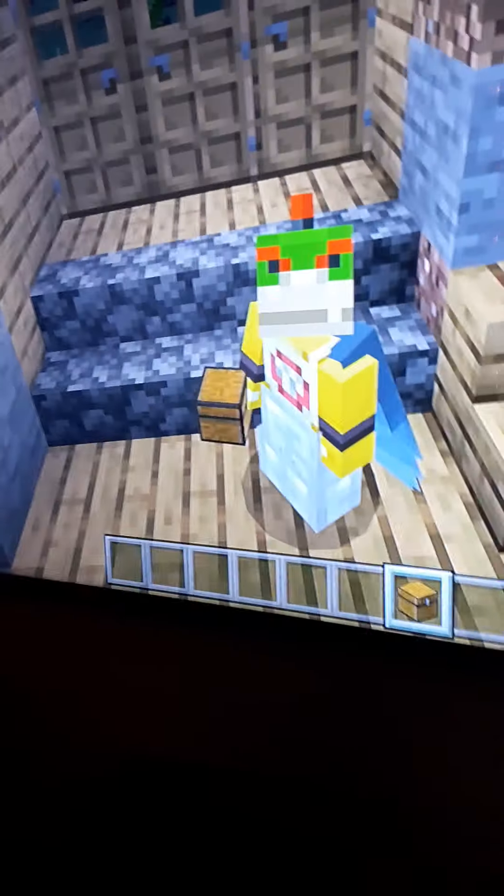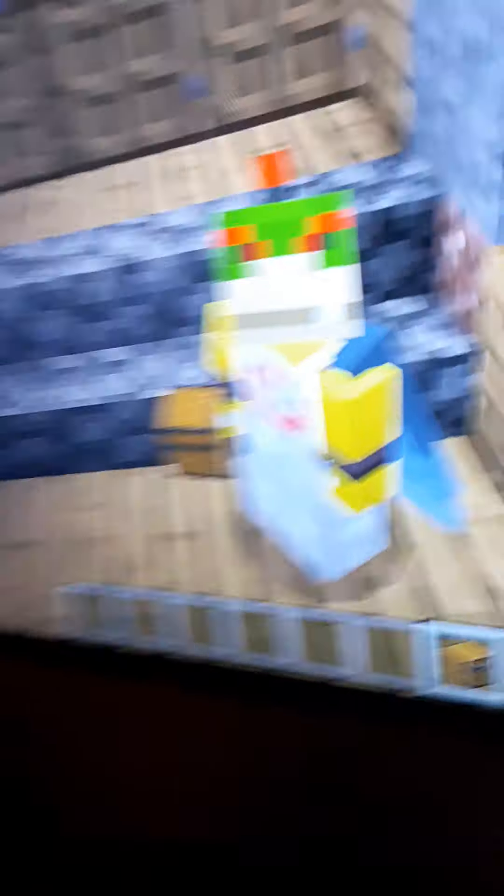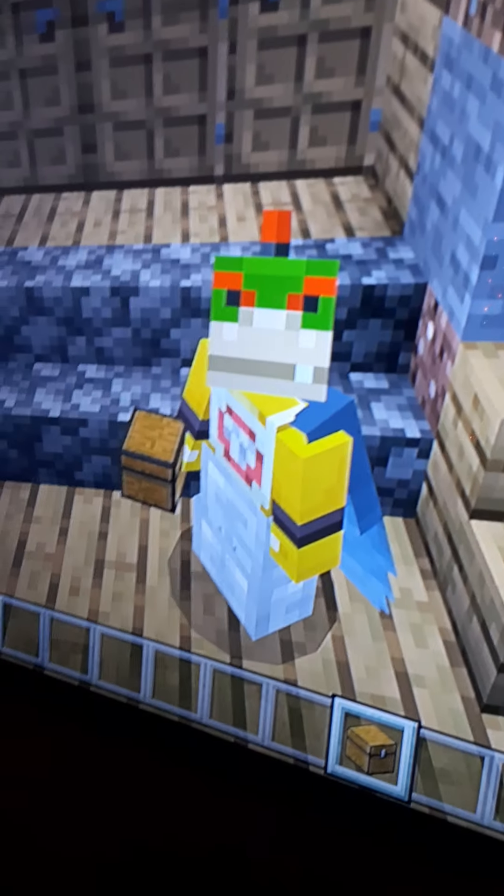So let's start off with Bowser Jr. I have my Nintendo Switch right here, it's hooked up to my TV as you can see. So we got Bowser Jr. right here. Back him up a bit. As you can see, he's very detailed. He has the little hair at the top, the one tooth, the bib, the armbands. I even gave him some armor — Elytra, pants, and boots. So that's Bowser Jr.